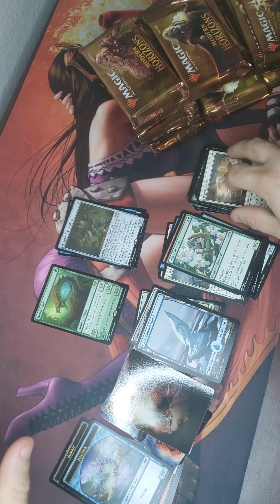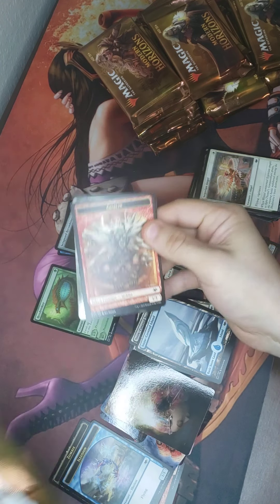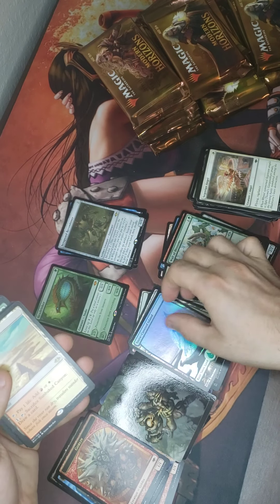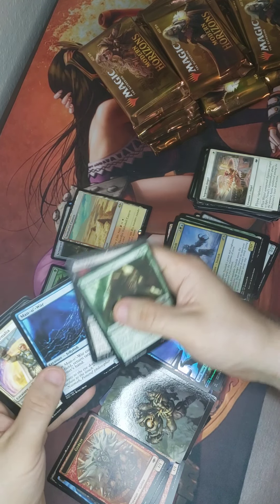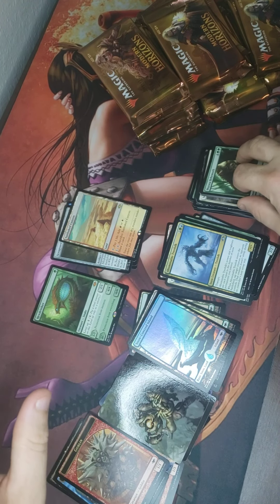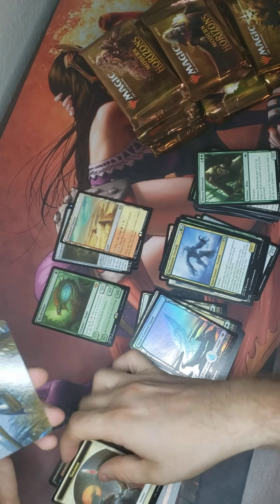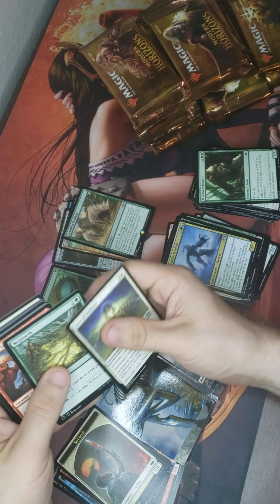Modern Horizons is a little old, but just a nice set to have. I see a foil — Sunbaked. Some of these cards are a little glossy. I do love me some foil, though, not gonna lie. That art is nice.